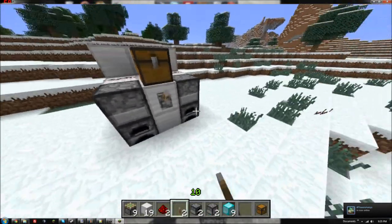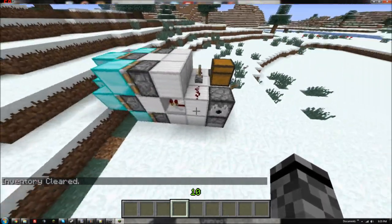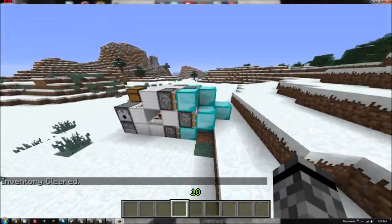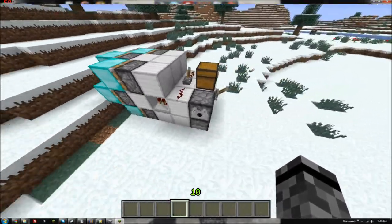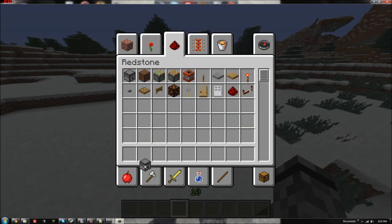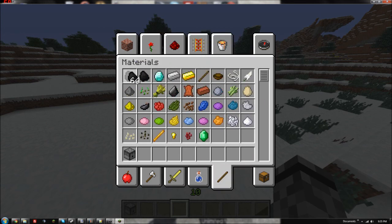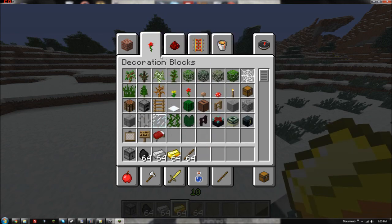Then you put a chest right here, and a furnace on the bottom. I'm gonna try putting dispensers like that — I don't think it'll work though. Then you put a lever. That's it. Now, normally you'd need coal to put in, and I'll show you where you put that. You also need iron, gold, sticks, and cobblestone I believe.